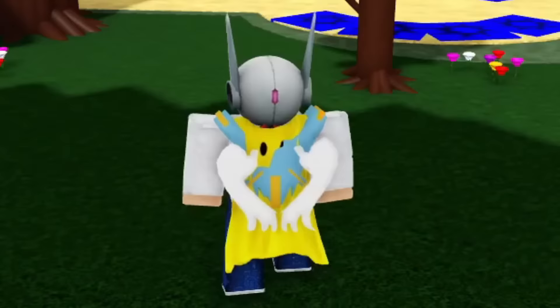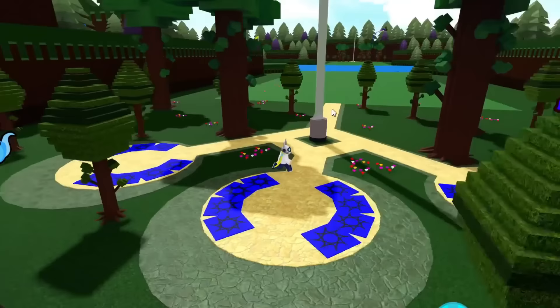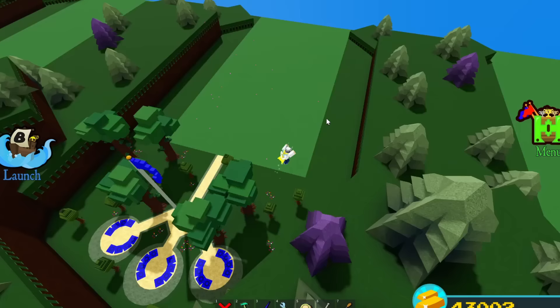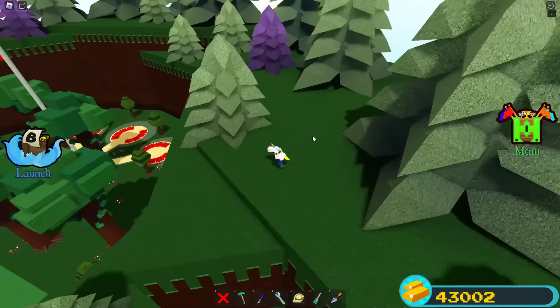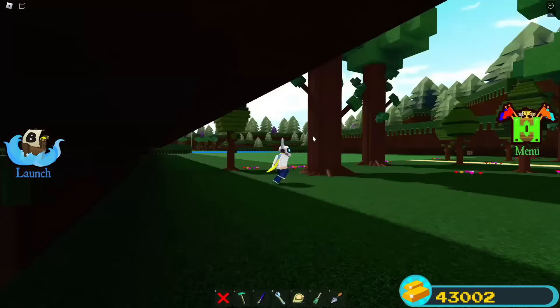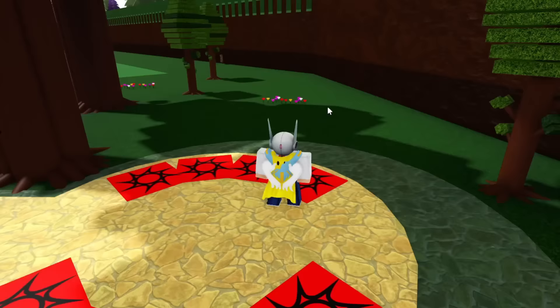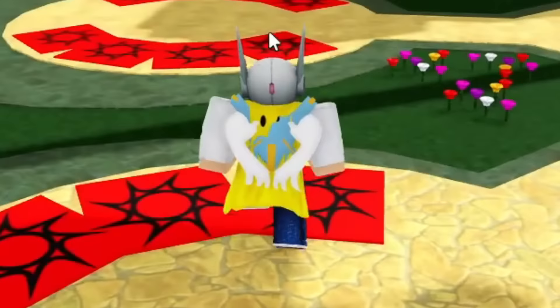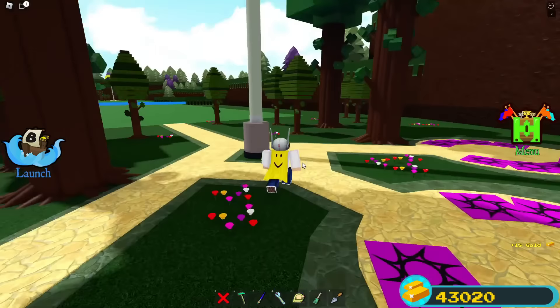I google 'post mortem' and figure it relates to something like resetting a character, so I think Skeleton hid the sign near a spawn point. I start checking the spawn points — red team, blue team — and find nothing. This is genuinely challenging; I've never been on this side of the hunt before in my own challenge format.